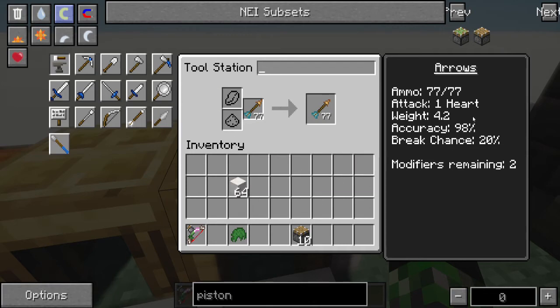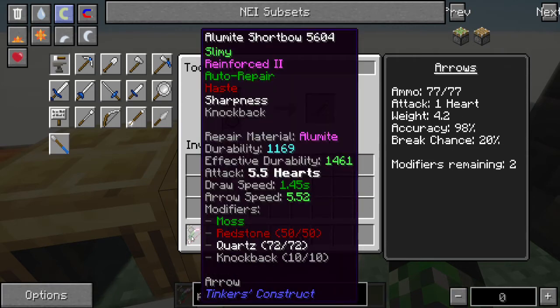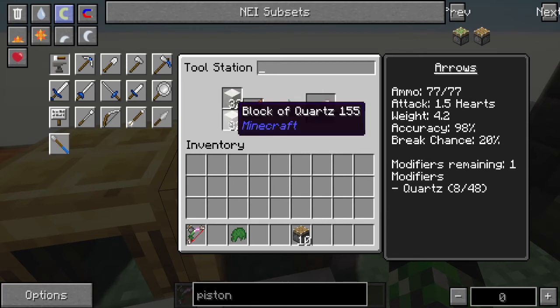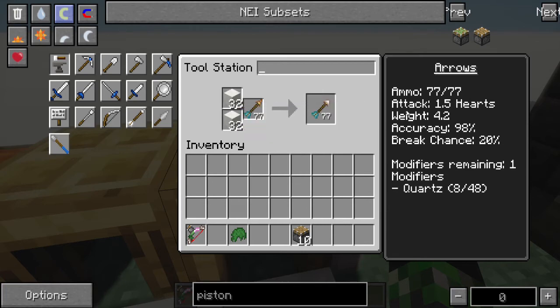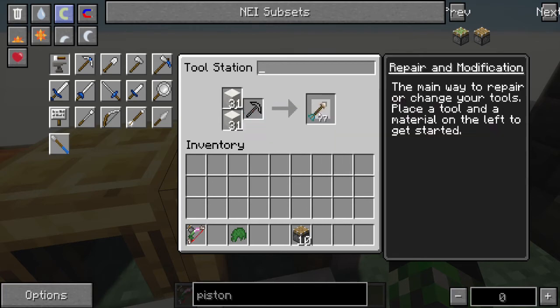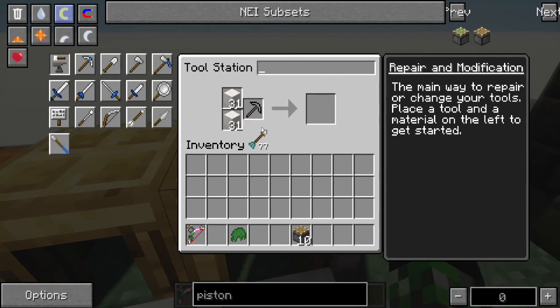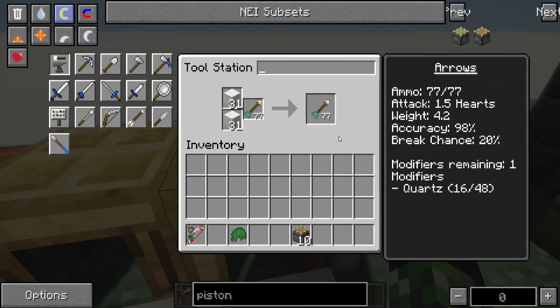Our arrow's attack is currently one heart. With our bow, since it has an arrow speed of 5.52, its attack is 5.5 hearts. Let's put some quartz on it. You see, if I take this out, its picture has changed slightly. What has our damage gone up to? A whopping eight hearts from 5.5 — that's a huge difference. Let's finish up the stack.